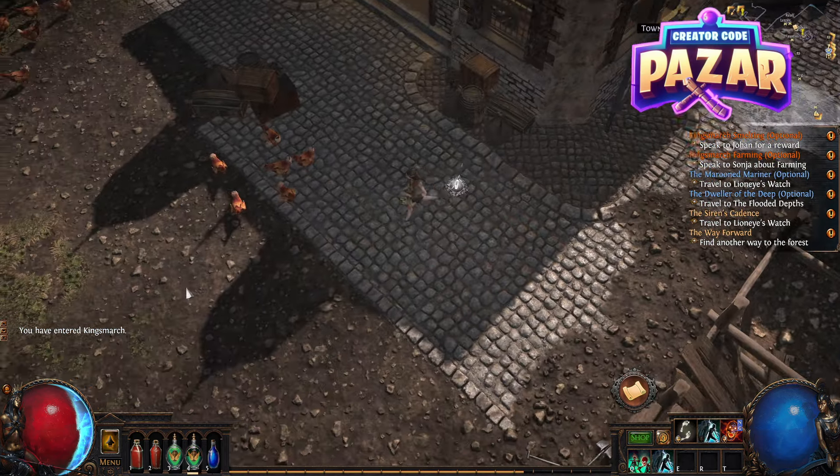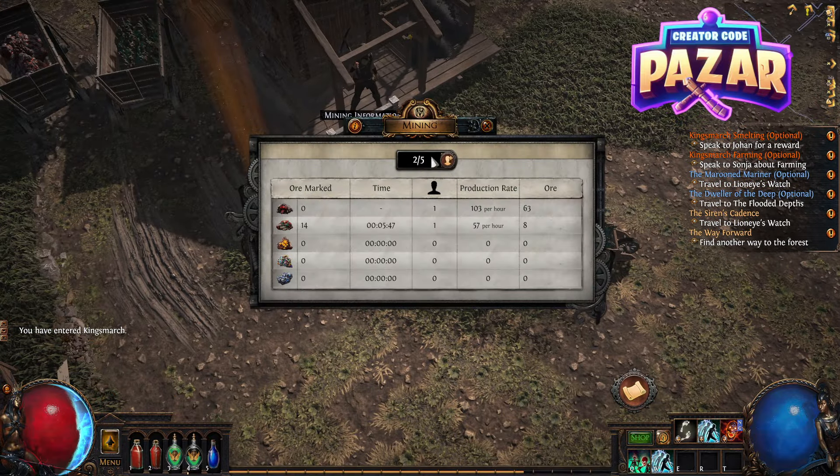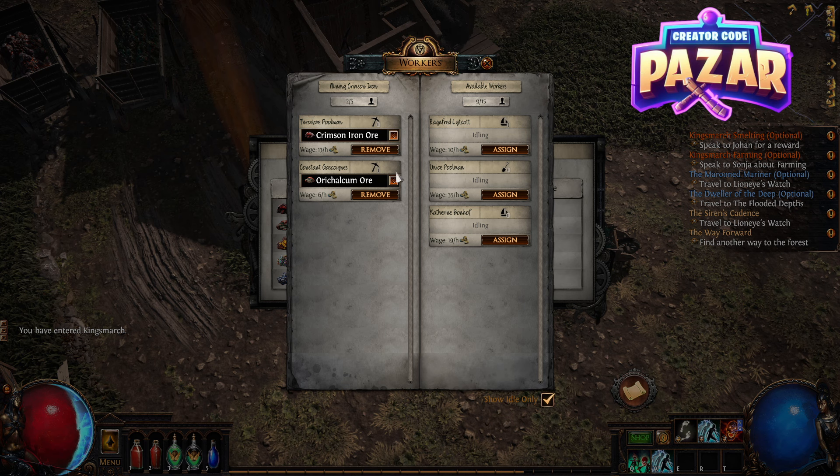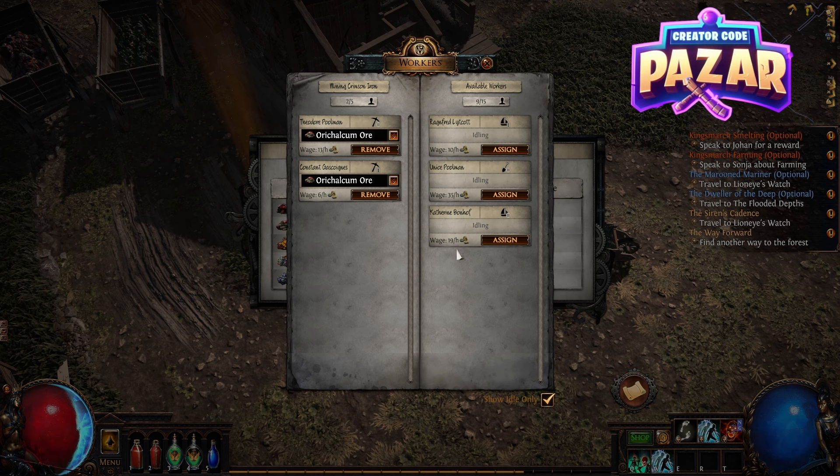Then at King's March, we are going to go to our mining board and click Manage Workers. We want to make sure that we have a miner working on Oricalcum Ore, because after you complete the shrine mechanic inside the map, it will mark the ore on the map so your workers can start mining it.